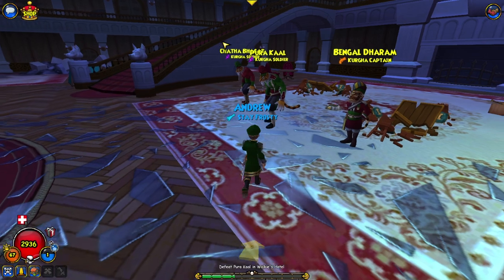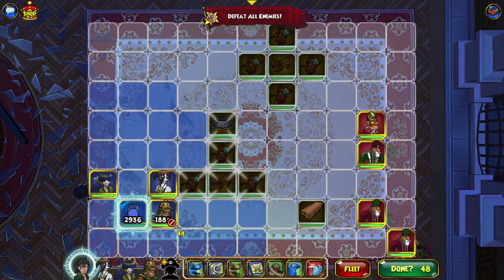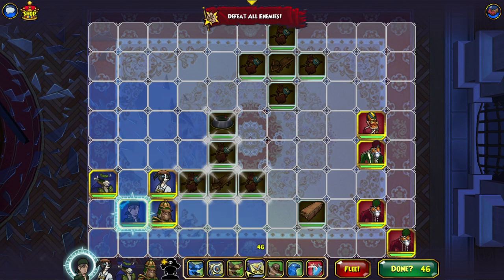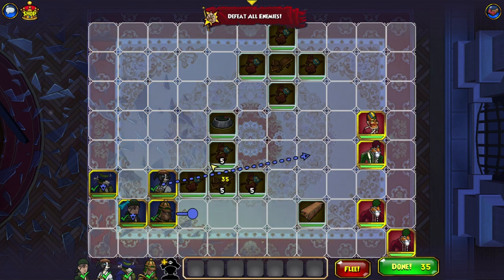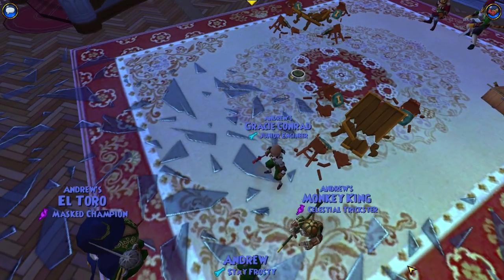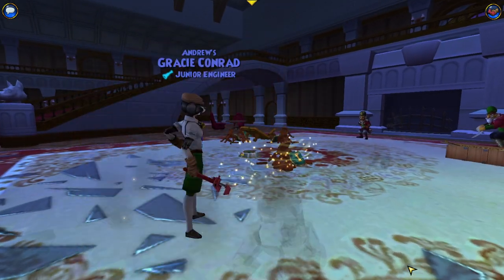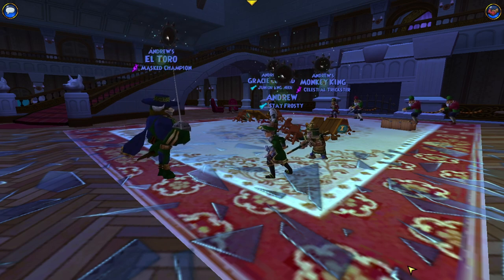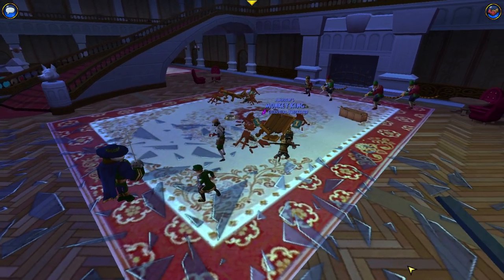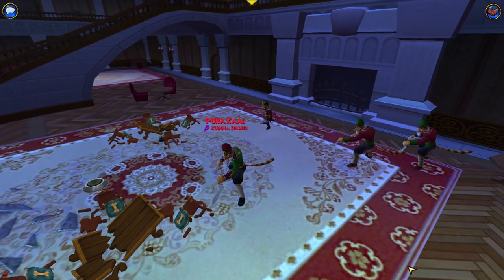We're going to stop you right there — Poro Karl is who we are taking on first. We have a team of El Toro, Monkey King, and Gracie. I don't have her bombs, which is slightly unfortunate. I don't think these guys have anything too dangerous — it's kind of just another mob fight. I'm not too worried about this one. I think the last one is quite a challenge from memory though, so that'll be interesting. Land mines are really useful — would recommend using them.